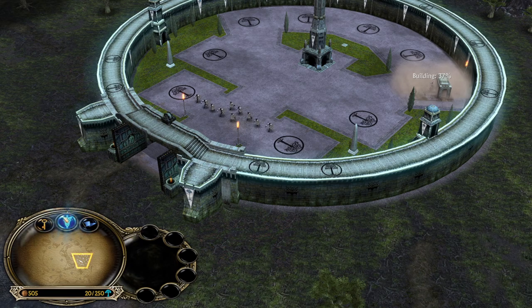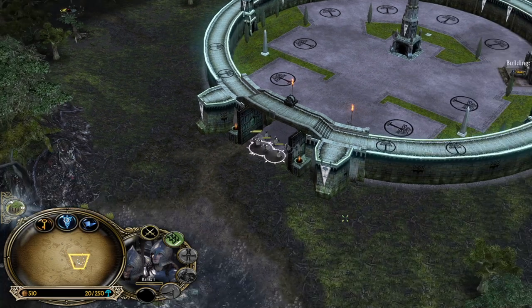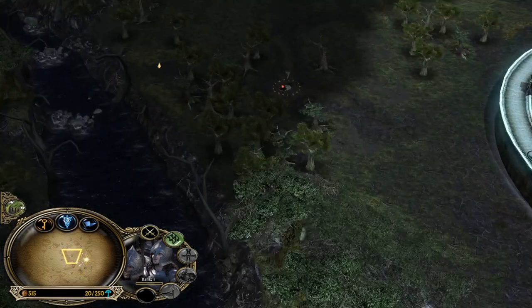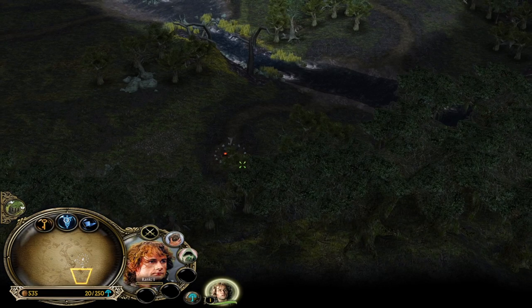Gondor against Isengard — we're going to pick up the Elven Wood from the spellbook. When you play Gondor against Isengard that's the go-to spell, because besides giving us additional armor and making our units beefier, it's also going to nullify enemy leadership bonuses they would get from the Warchant. That means we will be in a pretty good spot.